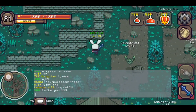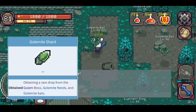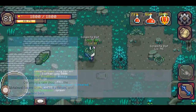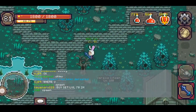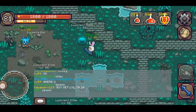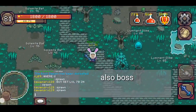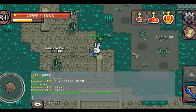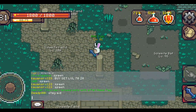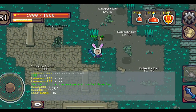First, we have the Golemite shard. The Golemite shard can be obtained from the Golemite mobs here — the level 95 and the level 100 mobs in this area. They have a chance to drop the Golemite shard. Take note that each of the parts requires different numbers of materials.